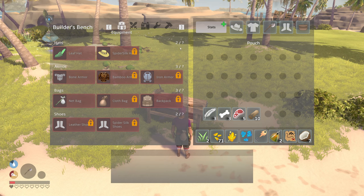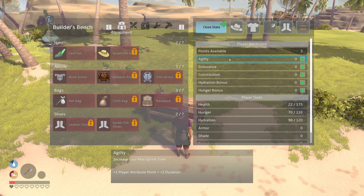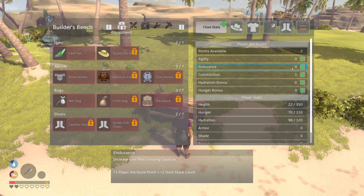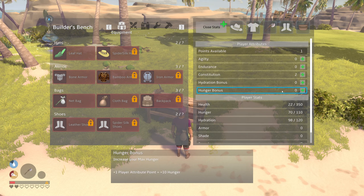Let's go to our stats. I guess I want to give myself constitution — increase max carry capacity. I'm gonna go straight with constitution for right now.